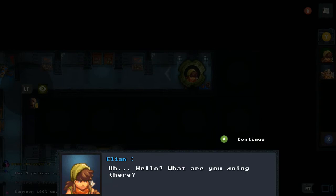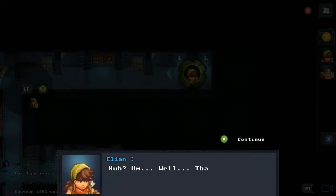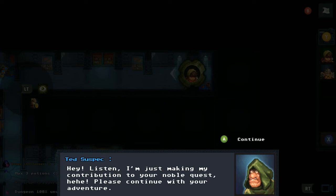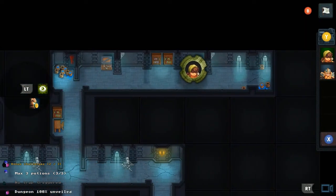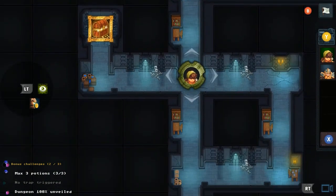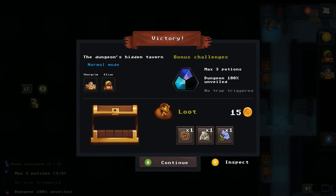We find a conversational event — a mysterious NPC who calls himself a 'selfless benefactor.' He gives us an item for free, saying he's just making his contribution to our noble quest. After the handoff he disappears. It turns out to be a potion, though it initially sounds suspicious. We confirm this was the only treasure in this dungeon.